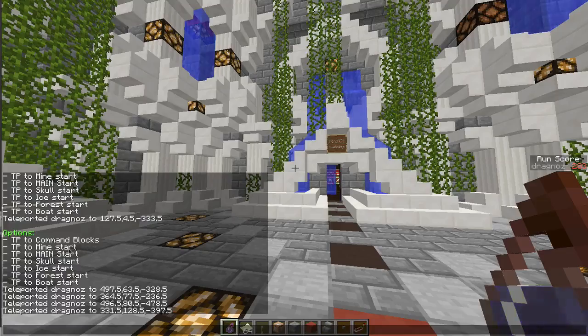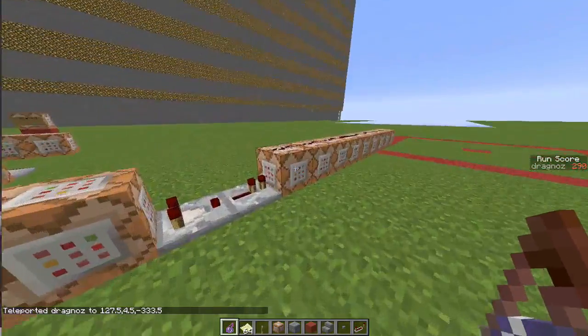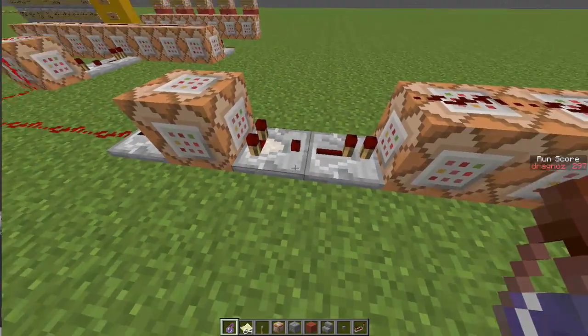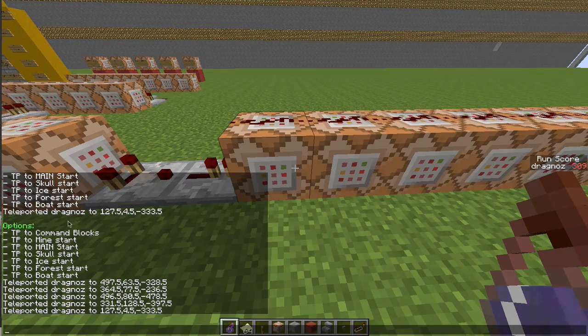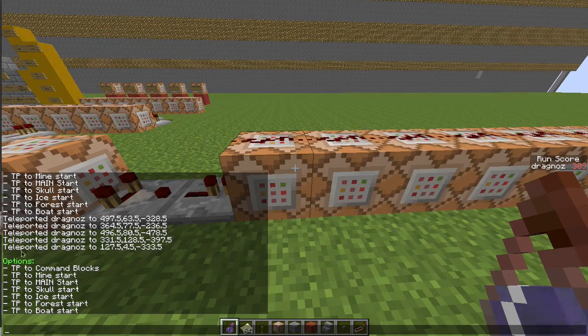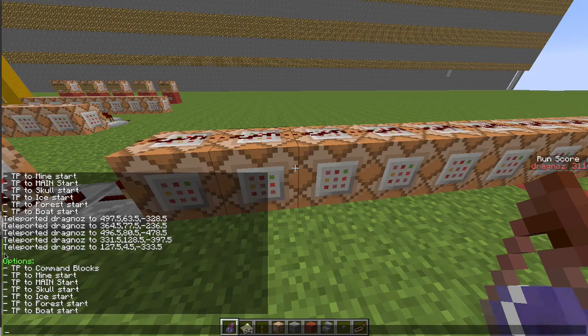It's very straightforward. I've created a Pastebin — I'll put the link in the description. Basically, it first checks for anyone in creative mode who has a weakness effect on them. If so, it activates a comparator and goes down this row of command blocks. The first command is a straightforward tellraw text that clears the chat, creating a nice space. Then the next one outputs the options text in green color.